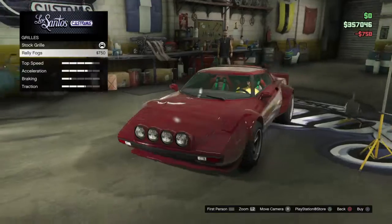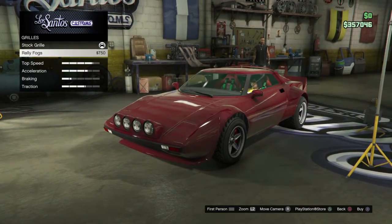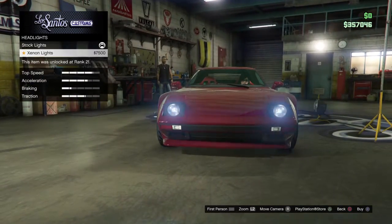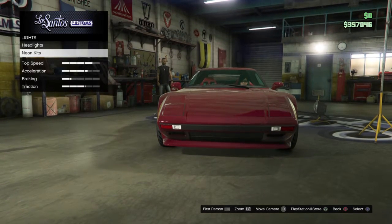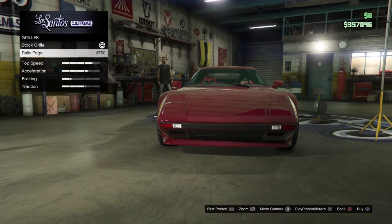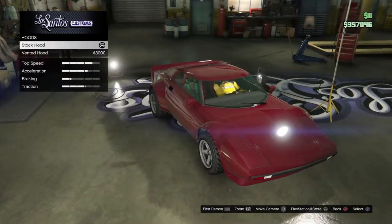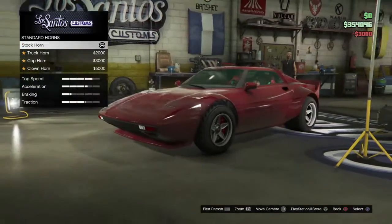Grill — rally fogs, no. Actually, wait, I want to try something. If I go to lights and change it, basically I'm keeping these yellow because they go back down but they'd stay up since I put them there. I'd like to see if these worked but I'm not going to get them. Hood, vented hood — yeah, why not? A little extra vents on there. Go with the clown horn.